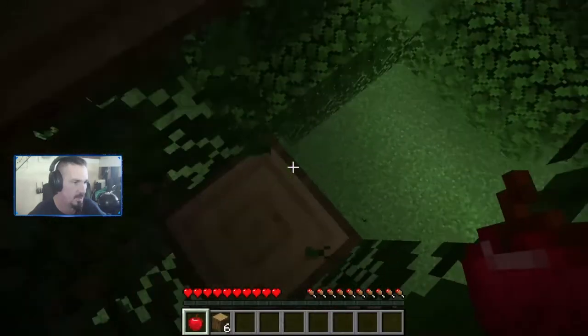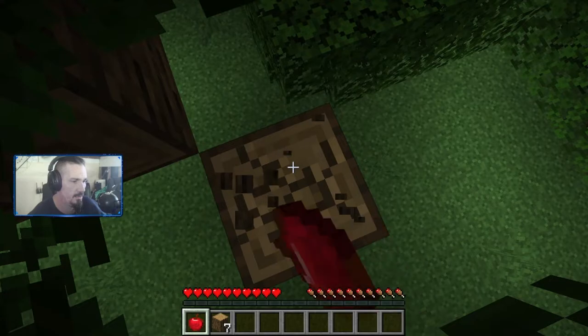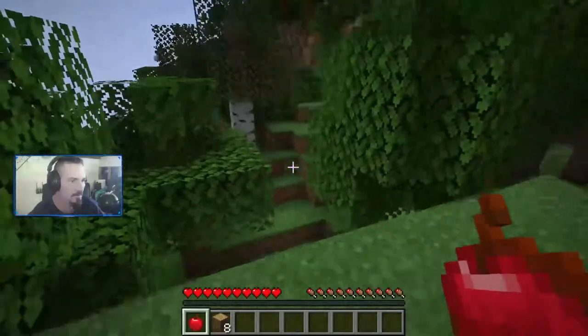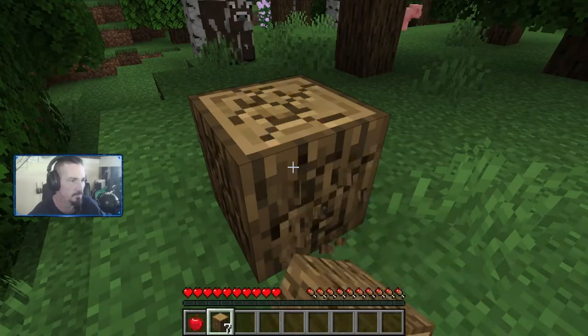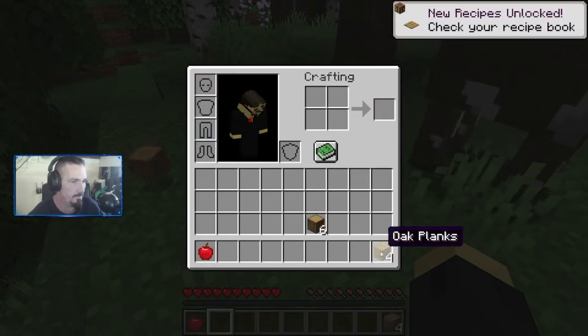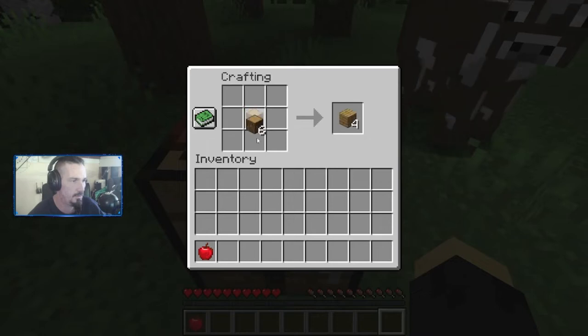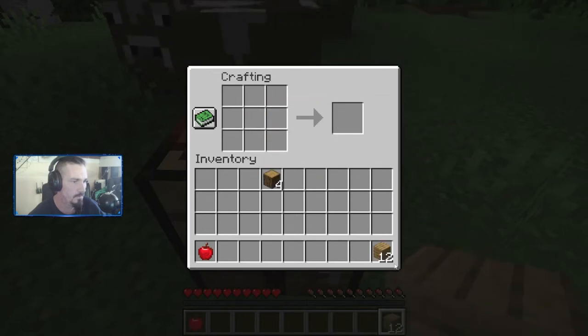All right, it's still kind of high, let's come down a little bit further. We got eight pieces of wood — oh there's a bee! What are you doing? It's been a long time since I played this. Let's go put that in, make a crafting table. Crafting table down and we'll get some planks. There we go, got 12 blocks.